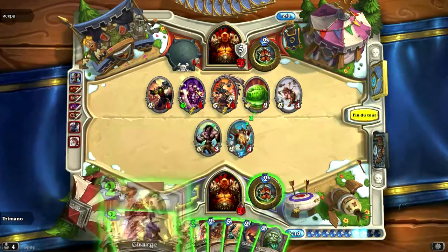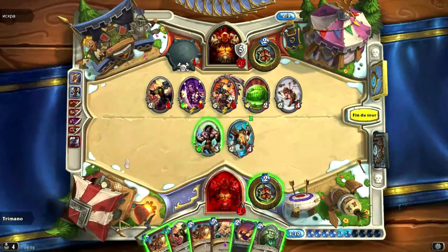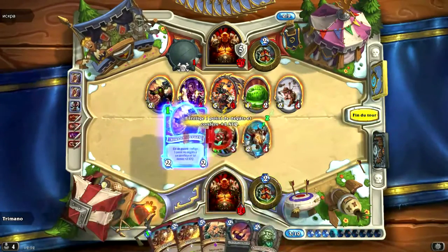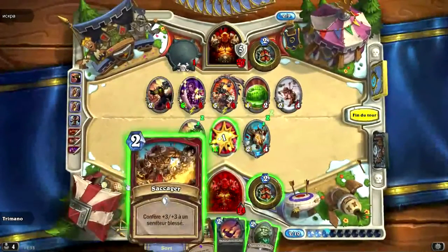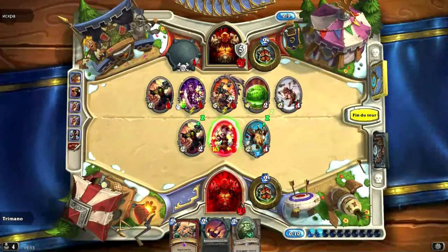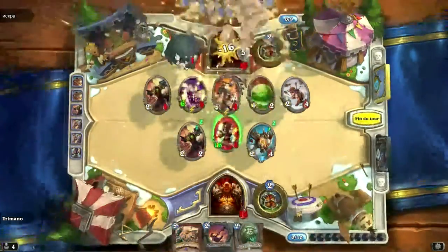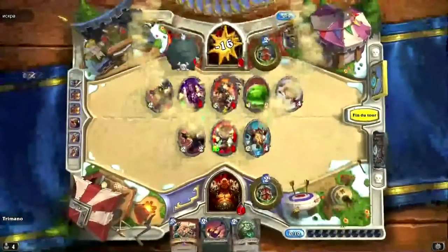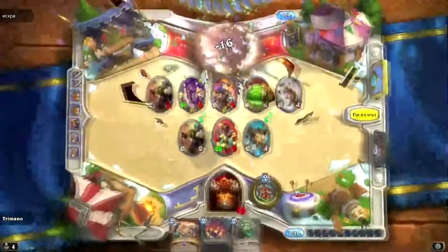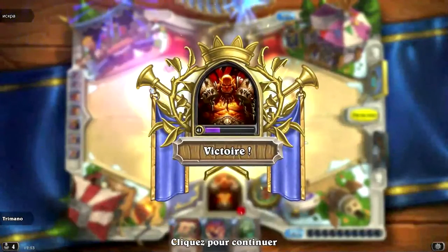Donc là, ce qu'on fait : on lui met Charge, on lui met Charge, on lui met sous-chef cruel, on lui met les deux saccagés. Et on sait bien compter - regardez : 16 x 2, cela fait 32. Et il avait exactement 32 points de vie. C'est magnifique. Tout s'est déroulé selon les plans. On a Taurissan sur le maximum de cartes de la combo.